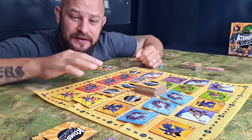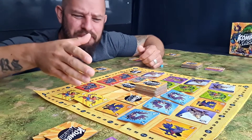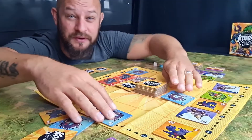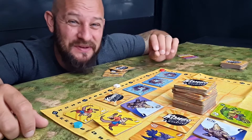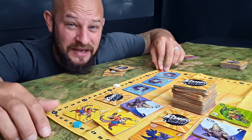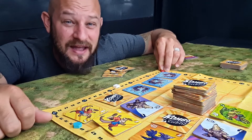If the board ever gets full and there's nowhere to place a tile, you need to clear the board. Remove all face-down tiles and discard them. If there are no face-down tiles, keep the ones in the corners and discard all other face-up cards. The game ends when one or more players reach or exceed the predetermined target score. Everyone then completes that final round, and the player with the highest score wins.